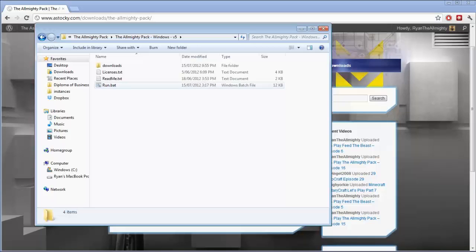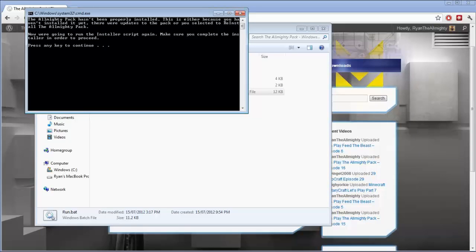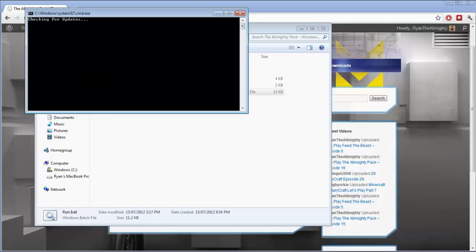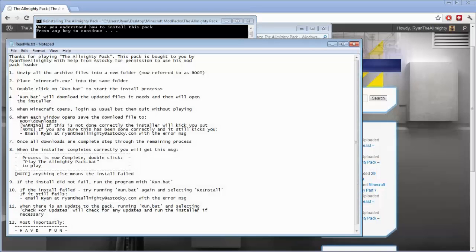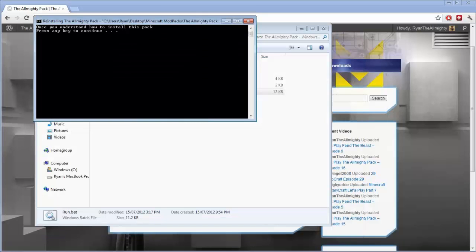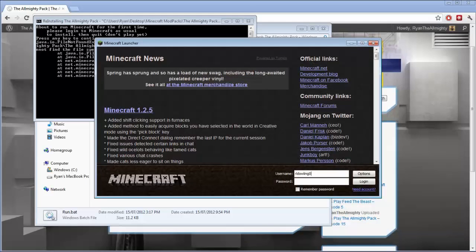Once you've done that, you'll want to run the run.bat. I'm going to go through this as someone installing from scratch. If you haven't installed it, it will say so. It's going to check for updates. If you already have it installed, go into there and press option three to check for updates, and it will automatically reinstall. Put in your username and password if it isn't already there, and wait for it to download.